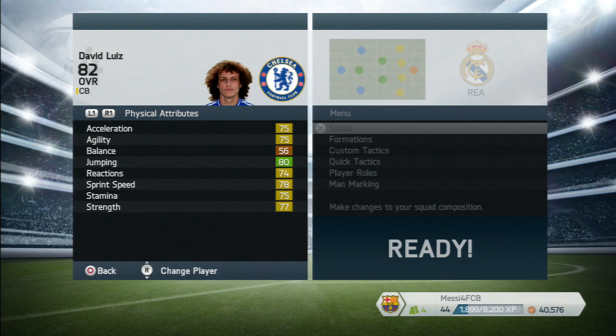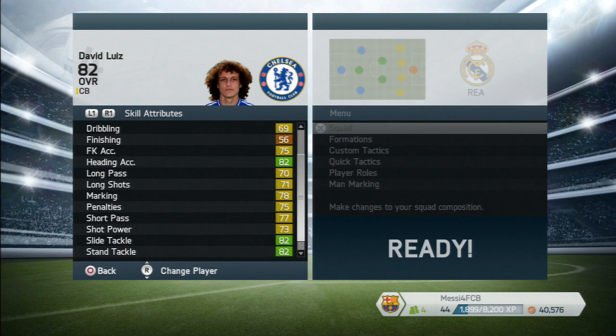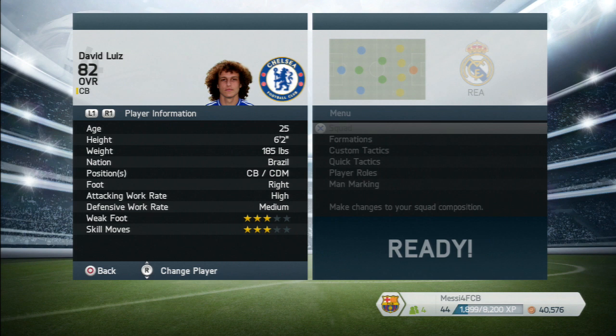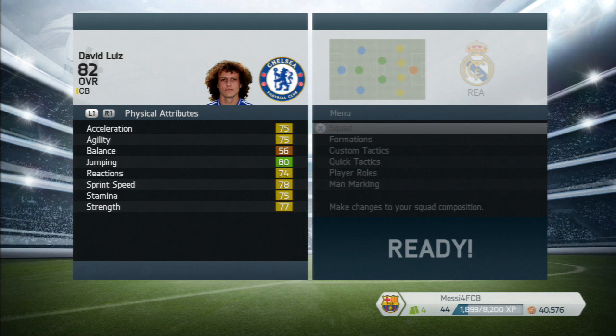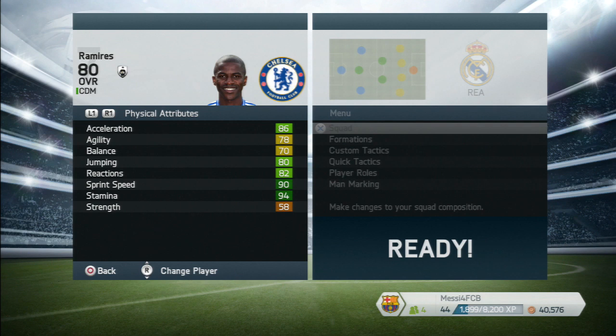David Luiz — we just know this guy's overpowered. His stats look solid all around: 80 jumping, 84 aggression, 80 interceptions, 82 heading accuracy, 82 sliding tackle, 82 standing tackle. He's 25 years old, six foot two, high attacking and medium defensive. Look at his traits — long throw, power free kick, flare, long shot taker. We saw that last season. He's just amazing.